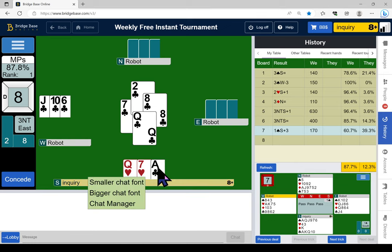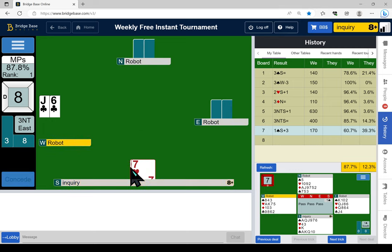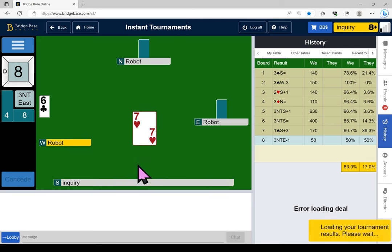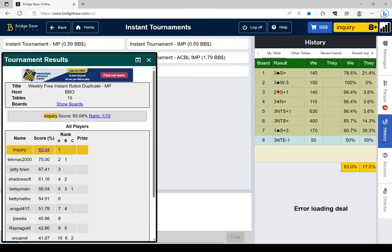I want to claim. They way overbid. Partner did have an honor — it was the king of clubs. Playing right down the middle worked — we protected our score, and somebody else had a really good game. Hope you enjoyed it.